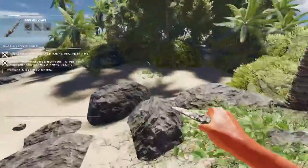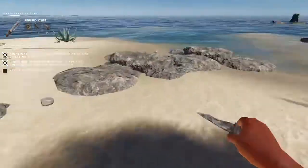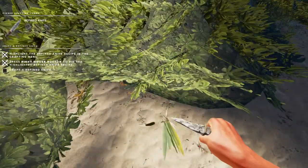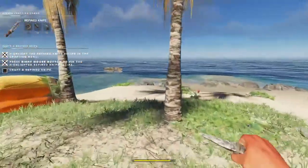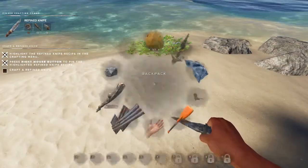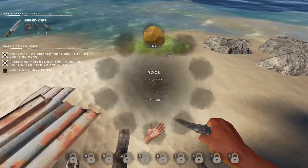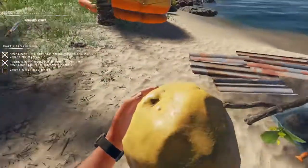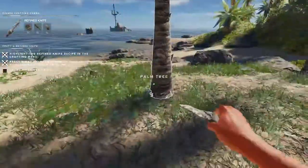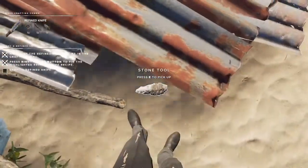I've only got two lashings, I need five. Okay, that's three — I need one more. I've got four now. I'm just going to drop everything to my inventory over here. Q is quick drop — and I've just dropped the fibrous bloody leaves on the ground. Oh for f*ck's sake.